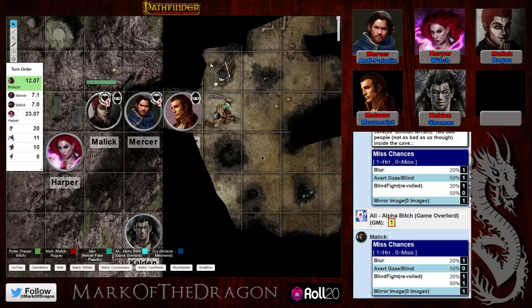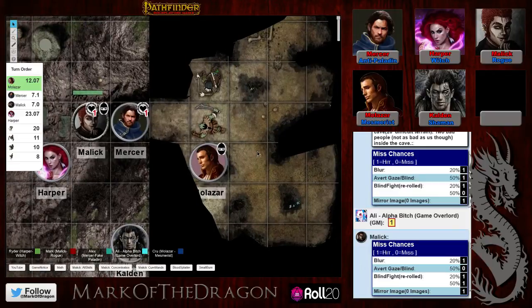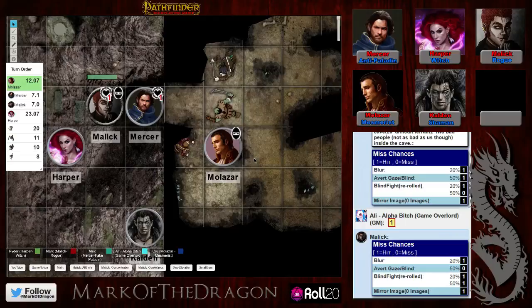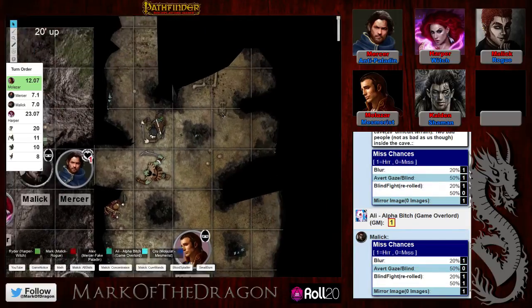Molazar moves — no attacks of opportunity because enemies don't know he's invisible. Two aspects: a five-foot step never provokes, and enemies don't know he's there. The DM clears the fog of war. One player aside: they posted on Reddit and Twitter asking what folks would want in a D&D or Pathfinder tutorial video and got zero responses.